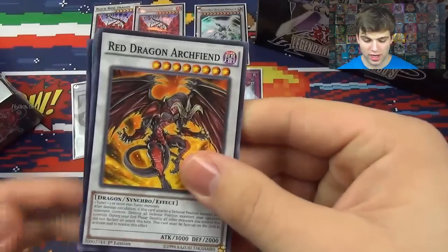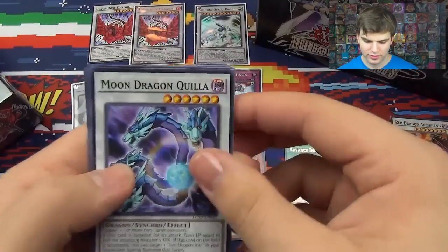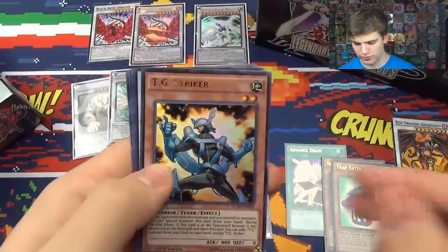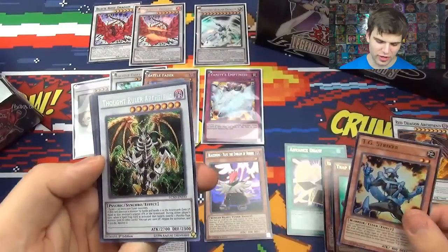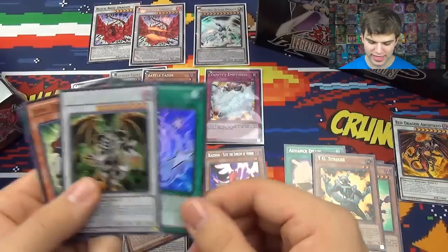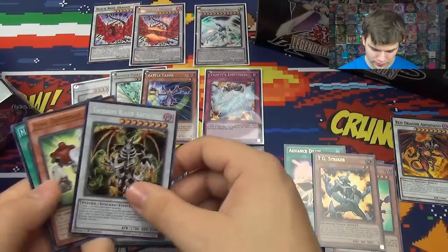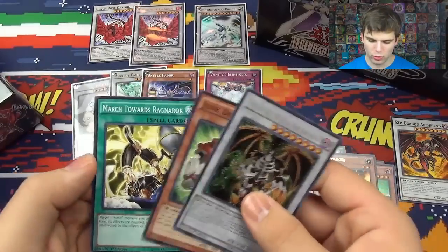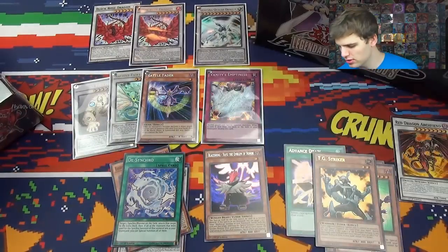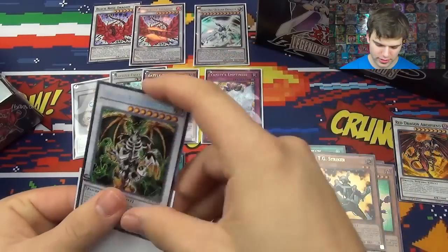A Common Red Dragon Archfiend — that's cool. Moon Dragon Quila, Black Return, Mechlord Army of Skill, TG Striker Ultra Rare — nice! A Secret Rare Thought Ruler Archfiend — oh man, nice! Super D-Syncro — that's nice, don't mind getting a couple of those. Junk Defender and March Towards Ragnarok. I'll sleeve this up.